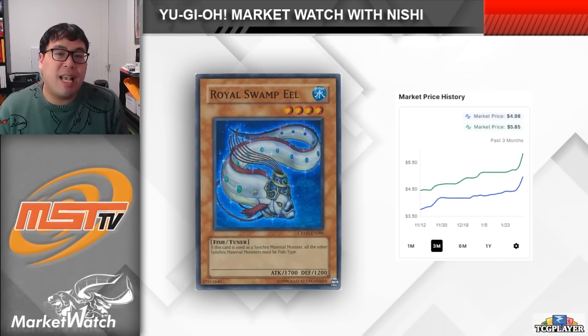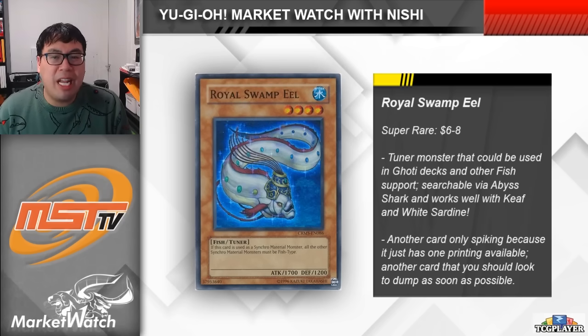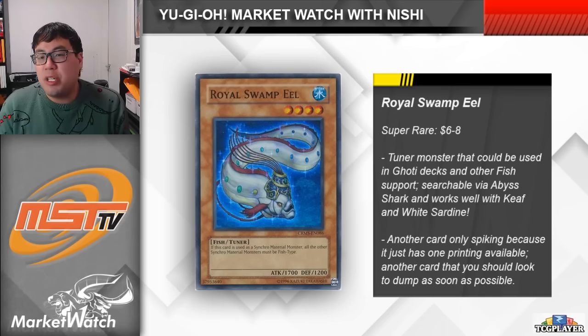Royal Swamp Eel has just one printing as a Super Rare back from Crimson Crisis, a set that came out literally back in 2009. Historically the card has sat at around $3 each just because of its limited availability, but we're now seeing it up to around $6-$8 on TCGPlayer. Even though the card is theoretically useful, I don't think it's really worth playing — it's just so restrictive. And as much as Goaty Runic is an interesting deck, I don't think it's going to be too meta-relevant. The main reason this card is so expensive is its lack of availability, and as soon as that reprint does drop, the card is going to tank in price. You may as well try and offload this card while its value is relatively high.